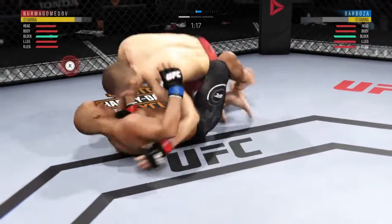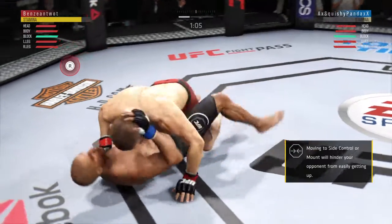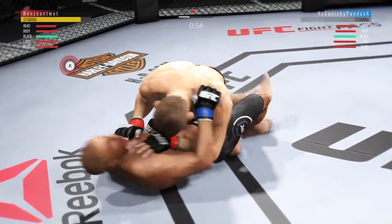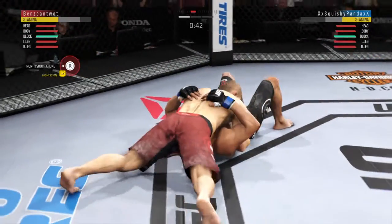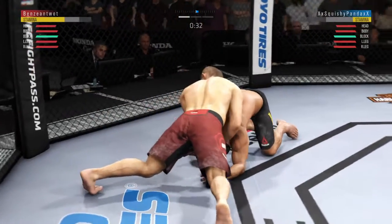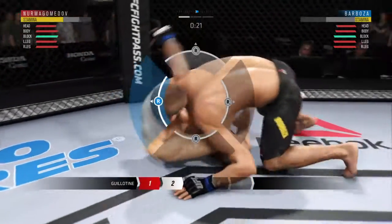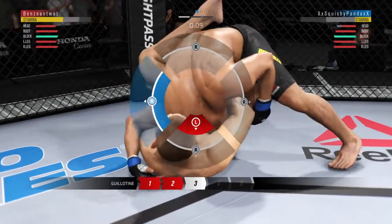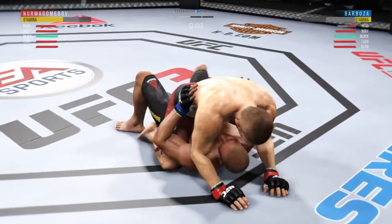Inside control. Maintaining control. Under a minute now to go in this one. He's moved to full guard — excellent movement and transitions here on the ground, staying busy. Guillotine attempt! Looking for that guillotine choke. He drops down for it. He's got the leg over the back. He might get a finish here. And he gets out — that was a close guillotine.